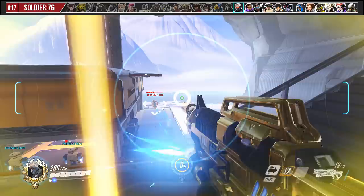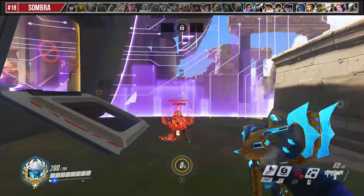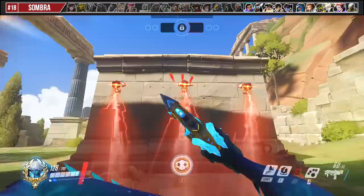EMP hacks all health packs near it and can remove all shielding abilities in the game. This means shields from HP, Lucio's Sound Barrier, Symmetra's Wall, and can deactivate hero-based turrets like Torbjorn's Turret, Symmetra's Turret, and Hammond's Mines.